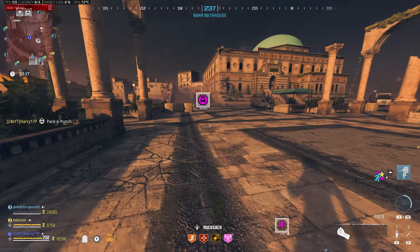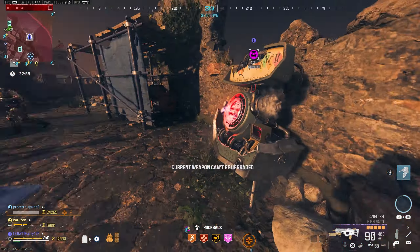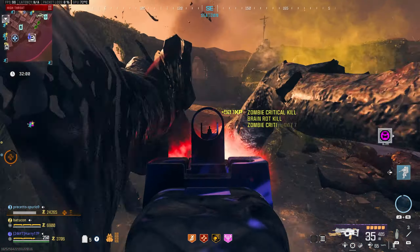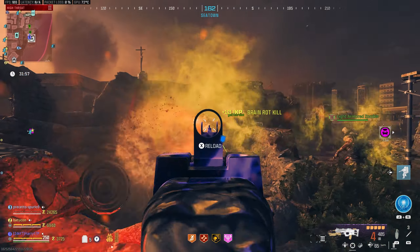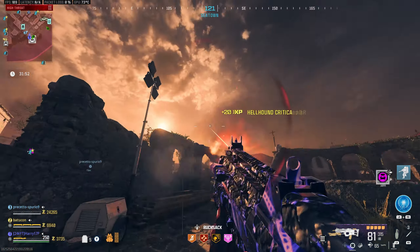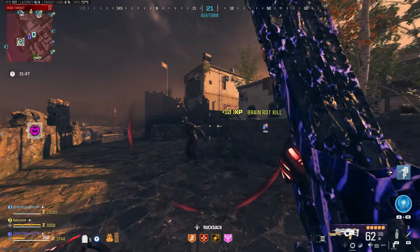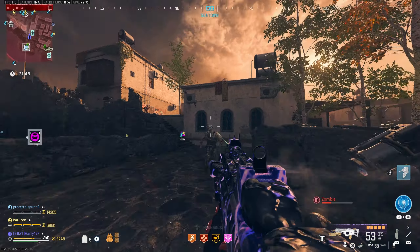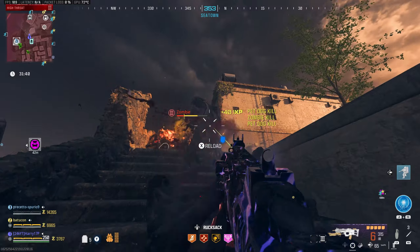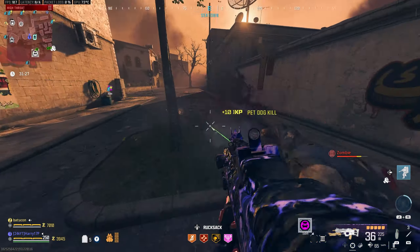We've got a Mangler down in front of us — let's see what sort of damage we can do to a Tier 3 Mangler at just Tier 2 Pack-a-Punch. My dog's probably going to get involved in the fight, but as you can see it's really not doing too bad of damage. We've still got a whole rarity we can upgrade this gun by. I don't have a legendary aetherium tool, but the epic tool still makes a nice difference. Not the end of the world.